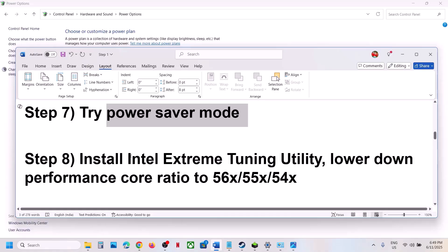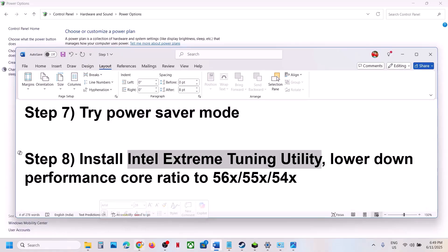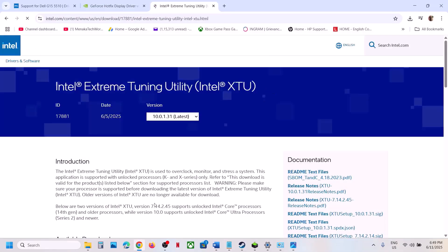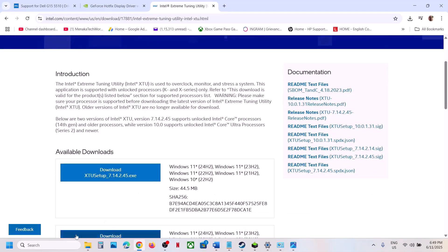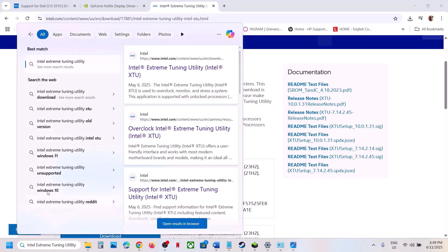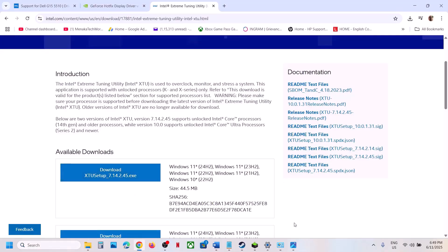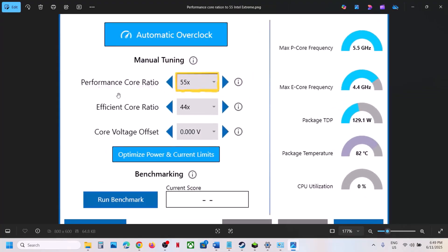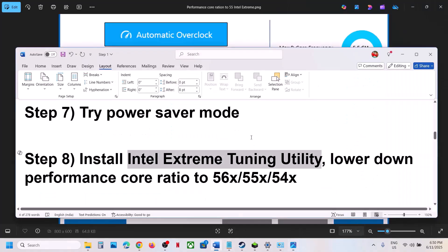Still not working? The next step is to install Intel Extreme Tuning Utility software. If you already have it, launch it; if not, install it from the Intel website. Once installed and launched, go to the application and you will see Performance Core Ratio. If it is set to 58x, 57x, or 56x, try lowering it to 55x or 54x. Lower the Performance Core Ratio and then check.